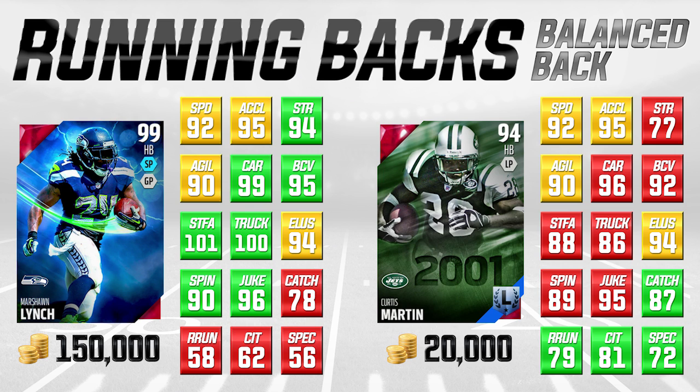Where Curtis Martin breaks away from Marshawn Lynch is as a receiver — he has 87 catching, 79 route running, 81 catching traffic, and 72 spectacular catch, all really nice attributes. The only areas where Curtis Martin is not good are stiff arm, trucking, and strength. For 20,000 coins, it's going to be really difficult to find a better balanced running back. If you like guys with good agility, great carrying, and the ability to catch, Curtis Martin is going to be your guy — very good value.